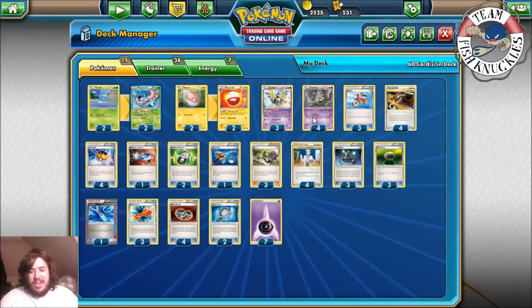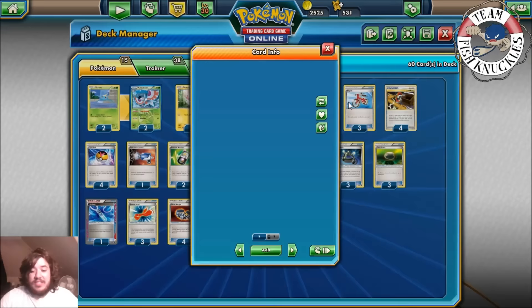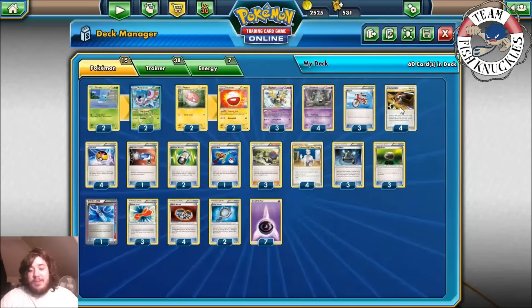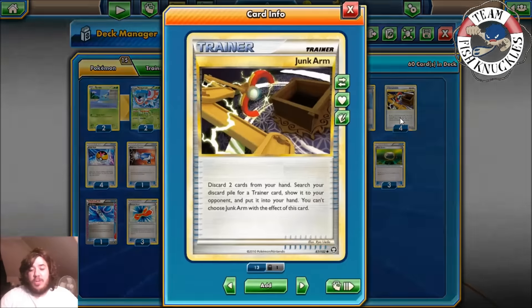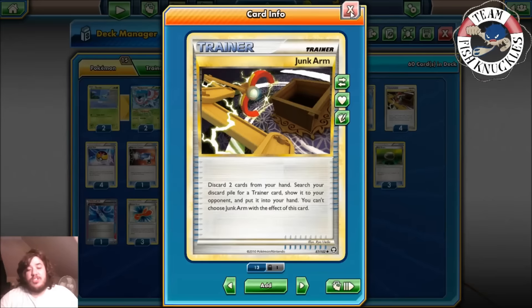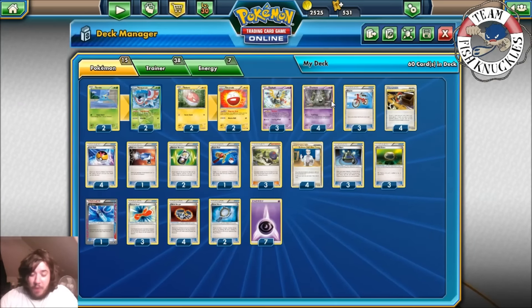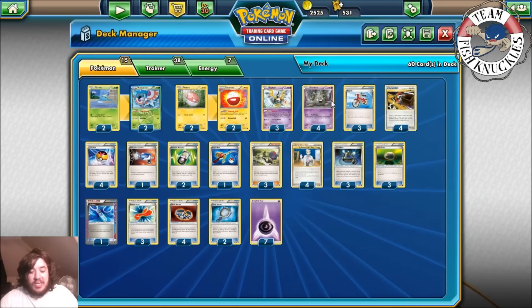That's all the Pokémon in the deck — no EXs. You could maybe play Jirachi if you're scared, but I think it's fine as is. The deck plays three Bicycle to help you draw through your deck fairly quickly. It plays four Junk Arm to reuse trainer cards, and you can also reuse tool cards with Junk Arm, though you do have to discard two cards from your hand.